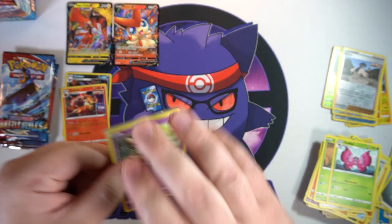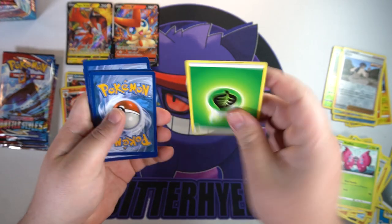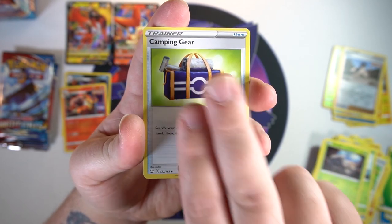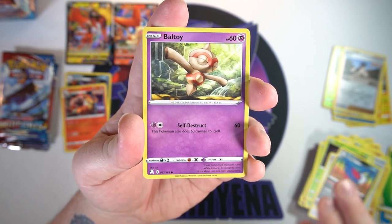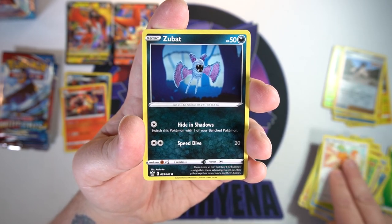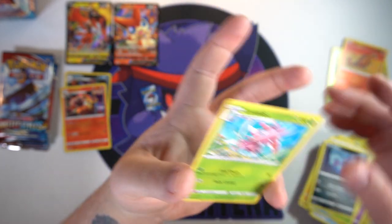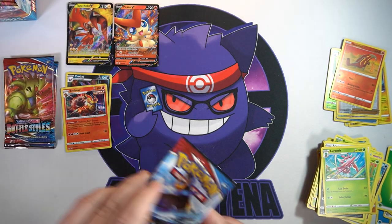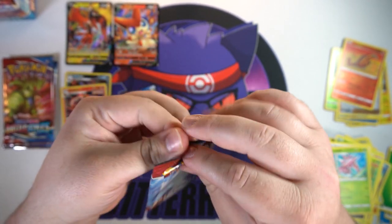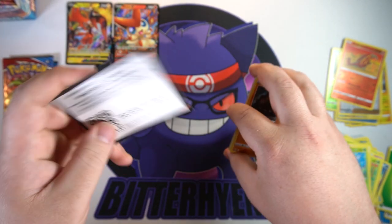We're still going to get some pulls in this box. Next pack — we got Durant, Camping Gear, Honchkrow, Baltoy, Galarian Mr. Mime, Foongus — I feel like we've pulled Foongus in just about every pack — Zubat, a reverse Heatmor, and on the end a non-hollow Hydriantis. Geez, man — three packs left, only two V's and two hollows out of nine packs. Come on!